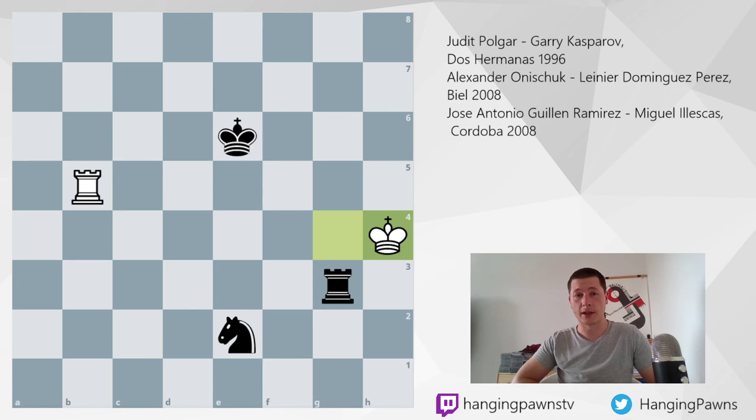The first game, which you can see on the right side of the screen, is Polgar vs. Kasparov from 1996. This is the most famous one and everybody cites this game. I saw it in Dvoretsky's Endgame Manual for the first time, where he gives it as an example of how even though rook and knight versus rook should be a draw, precise defense is needed. I've used my own analysis and I think I found improvements for Judit Polgar.